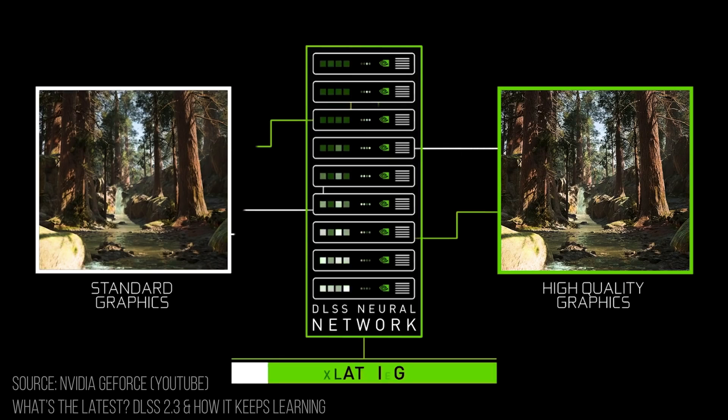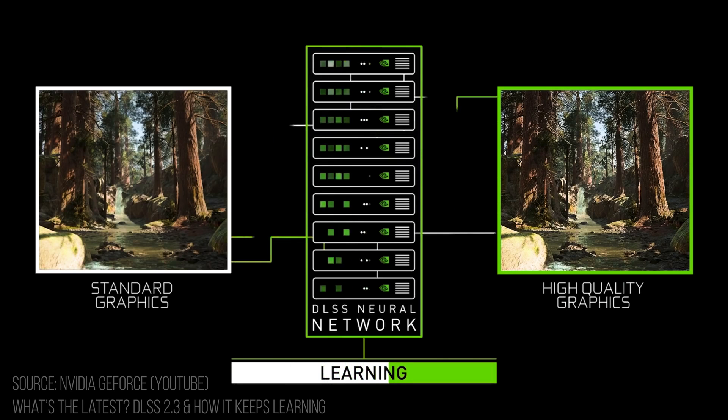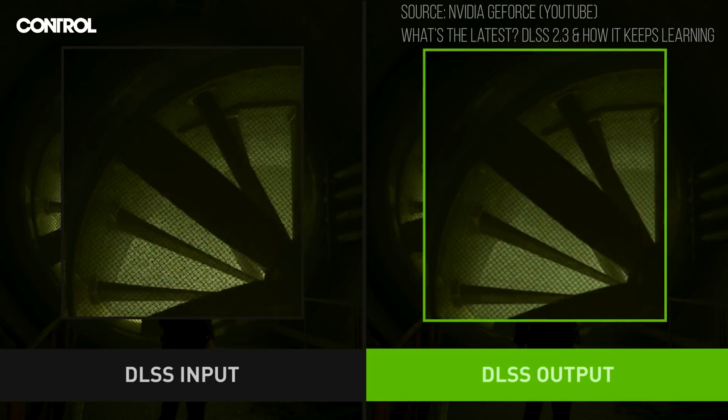The way this is done is that Nvidia, through a neural network, feeds this AI thousands of high resolution images along with lower resolution images that haven't been tampered with. This allows the AI to reference the quality of the source image and rebuild it into that higher quality version.